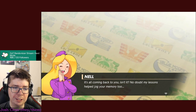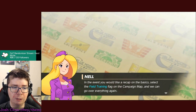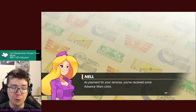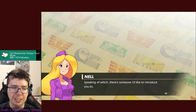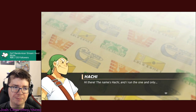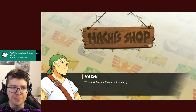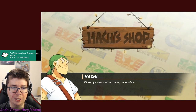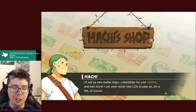It's all coming back to you! You can select the field training flag on the campaign map for a recap on basics. As payment for your services you've received some Advance Wars coins - you can spend these to shop for all sorts of things. There's someone I'd like to introduce you to: Hachi. Hi, my name's Hachi and I run the one and only Hachi Shop, conveniently located on the main menu. You can buy new battle maps, collectibles for your gallery, and new COs to play as for a fee.